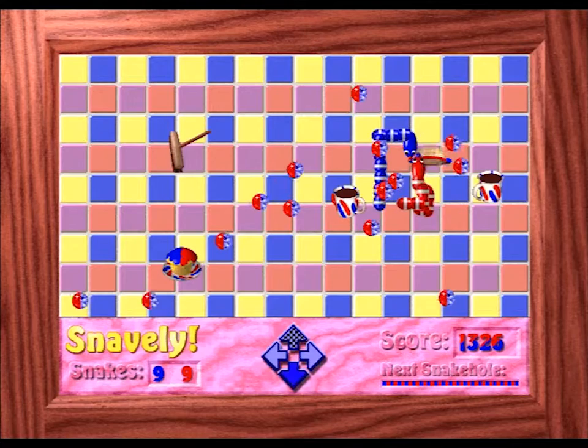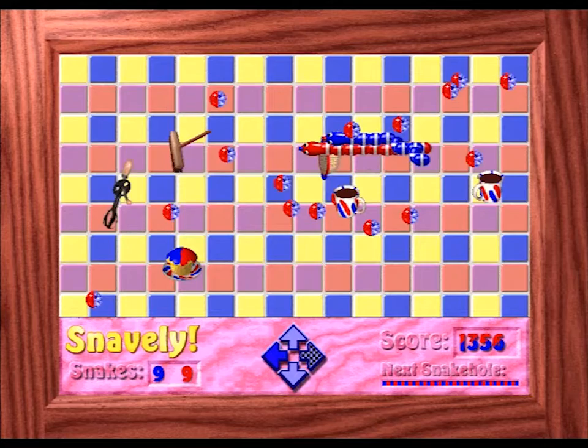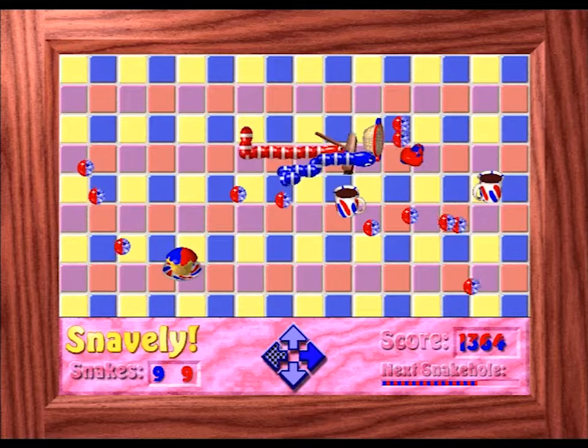Snavely plays best with two people — that's one brain per snake. Remappable keys enable the keyboard to be shared comfortably, and as the controls are only up, down, left, right, you're not going to be fighting over finger room.